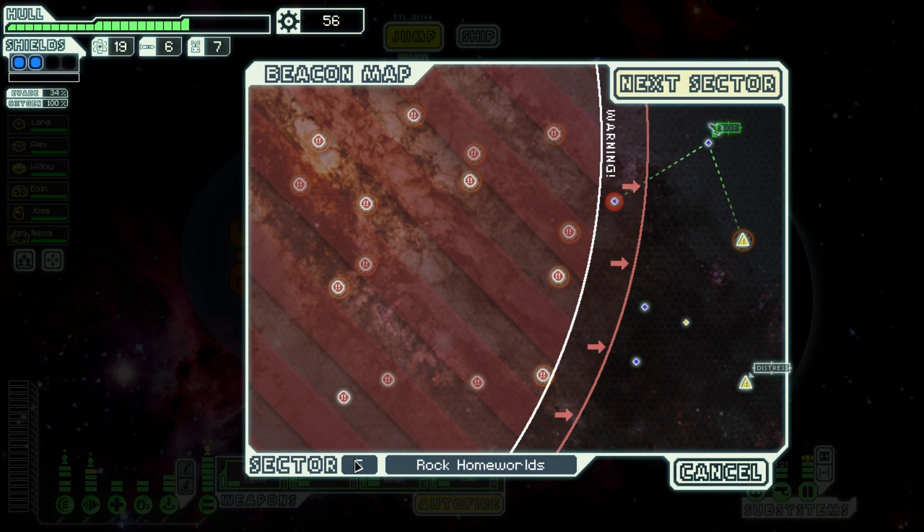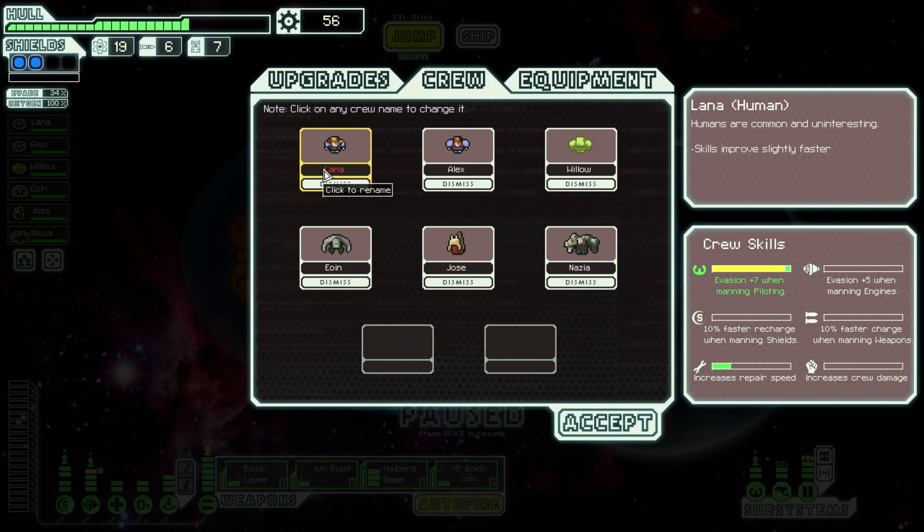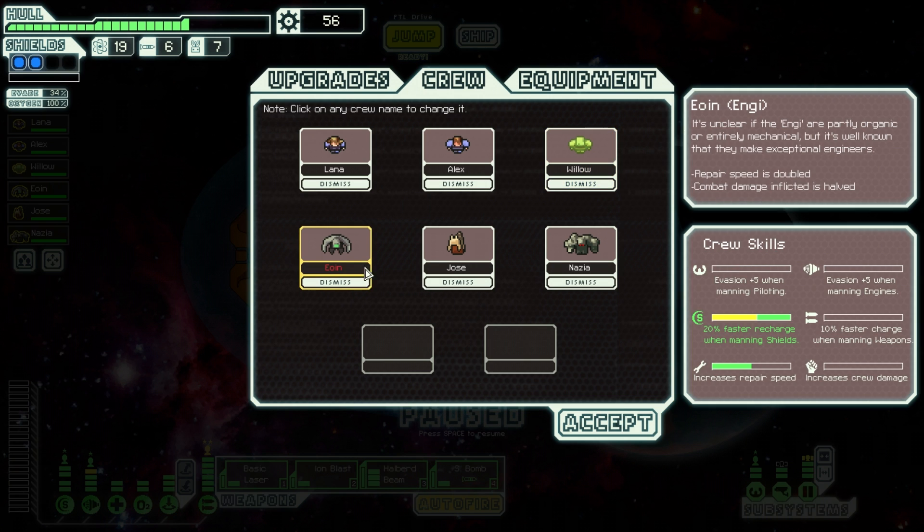We are at sector 5, the exit beacon, so we need to hit the next sector button. We have our crew consisting of Miss Lena, our pilot; Mr. Alex, our weapon guy; Mr. Willow, managing the engine room; Aaron, our repair guy who takes care of the shields; Jose, our slug guy, who is a repair guy but is probably going to be my boarding member; and Nazia,